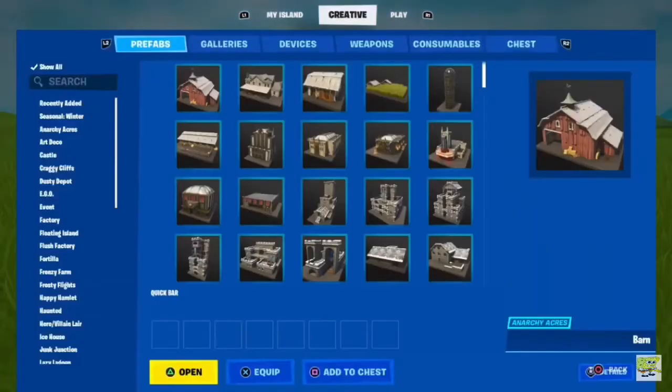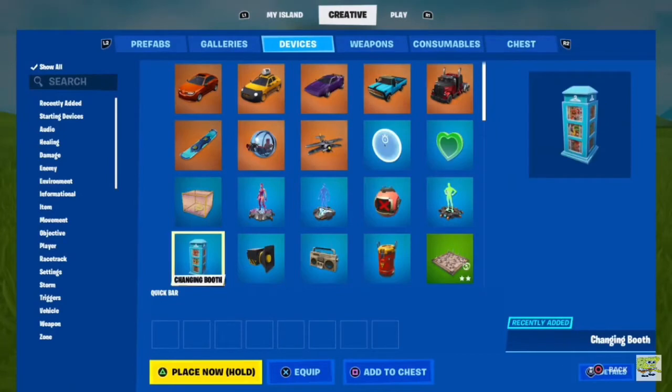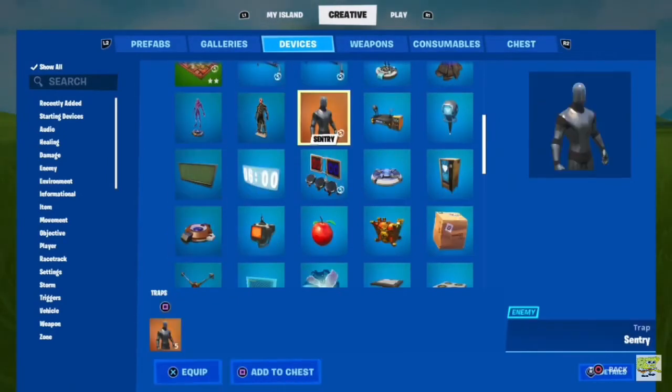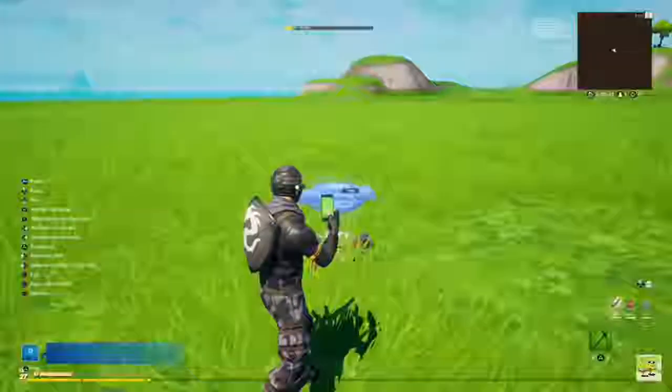To begin, go to the Devices tab. Scroll down until you see the Sentry device right here. Grab the Item Grantor as well. Place down the Sentry.